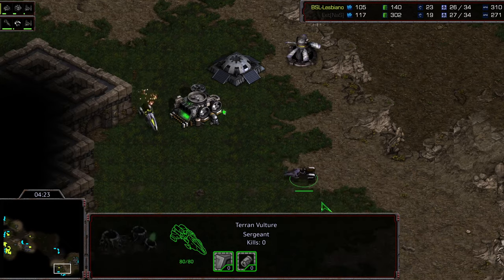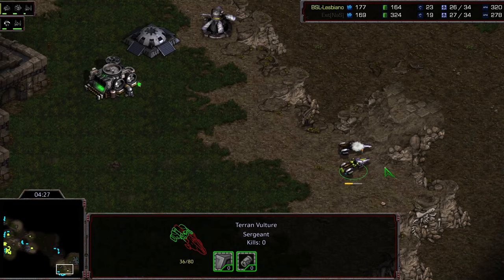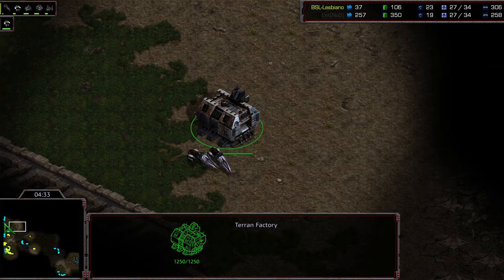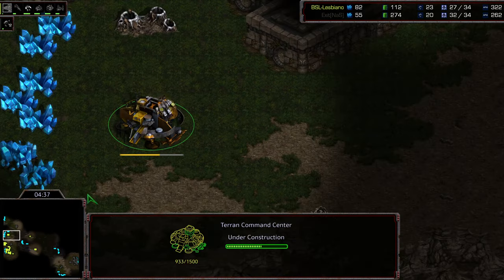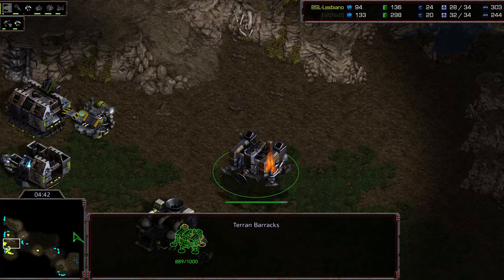This Vulture is going to get backed off. This Vulture might be able to plug the gap — maybe can plug the gap. Trying to micro — it does block the ramp as well, continuing to deny scouting information. Two Vultures here to the north. The armory is in fact finished. Are we going to see a Goliath as well? Two Vultures and a Goliath to engage. Speed being upgraded and Vultures being produced.